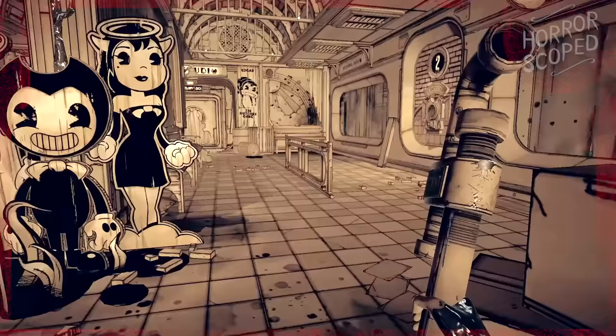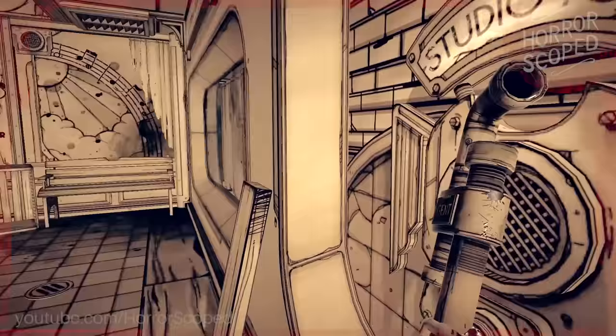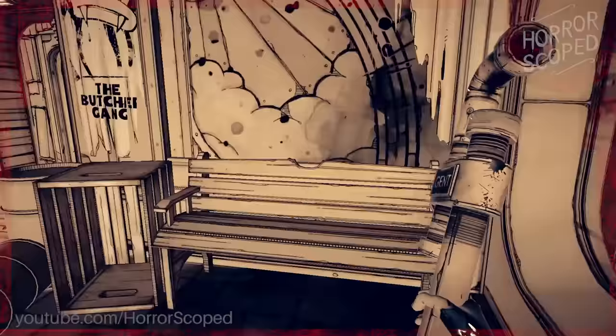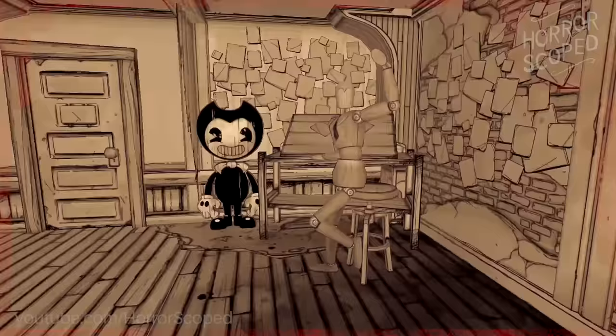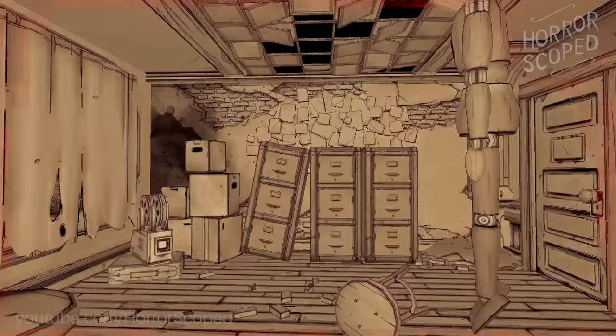After we avoid being beaten to death we enter an area where Joey Drew does audio tours of different studio installations. There are four different rooms that have doors in the back of them. If we enter any of these rooms — whether with a camera or the player — none of these doors lead anywhere. They all end abruptly with nothing behind them, though it is kind of neat seeing these rooms from a different perspective.